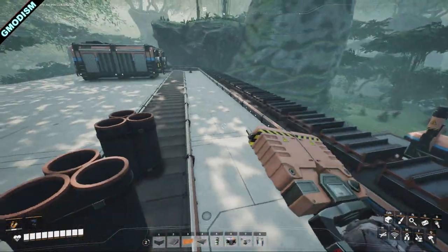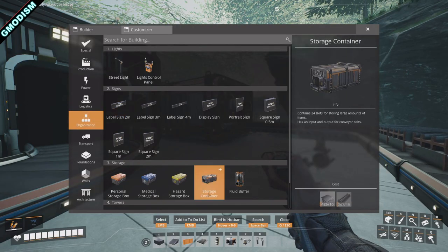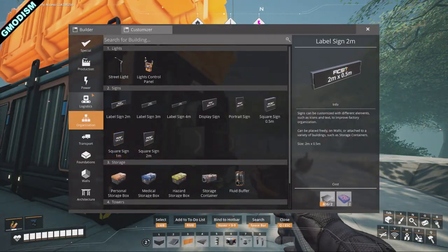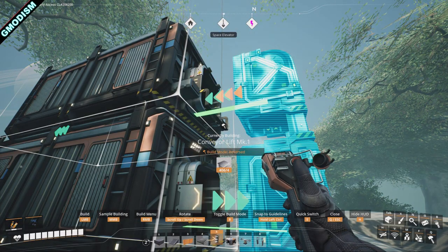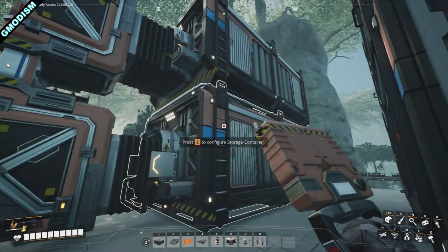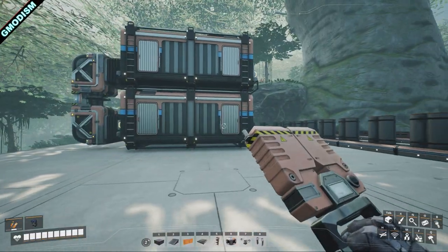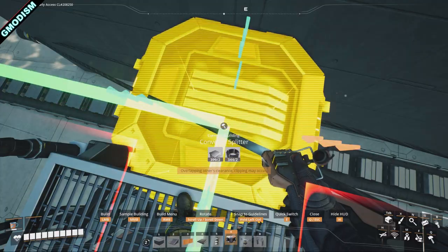Here's a little extra storage tip: if you have a container that's getting full, just add another container and make sure the outputs and inputs are unsynced. Slap the new one on top, then select a conveyor belt, rotate it until it says click, connect them up, and the items will be transferred automatically. You basically have an early-game automatic double container — very nice.